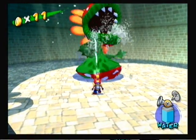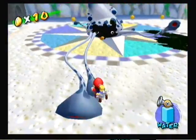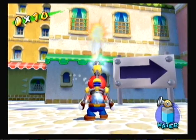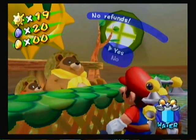The boss fights were all very fun, and most of them were challenging. The first few bosses are more of a test-your-skills type of fight, but none of them are a pushover. Along with each level gaining you a Shine Sprite, there are also blue coins scattered throughout the island, which you can exchange for a Shine Sprite when you obtain 10 of them.